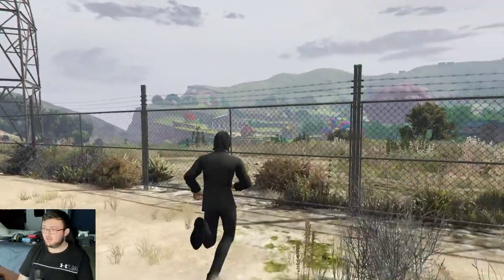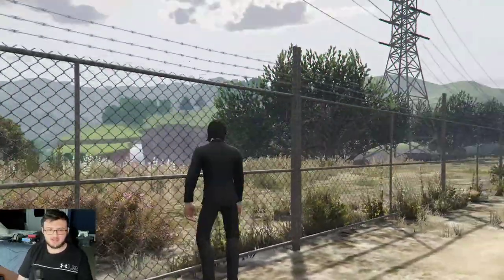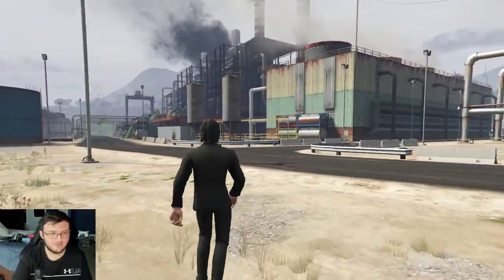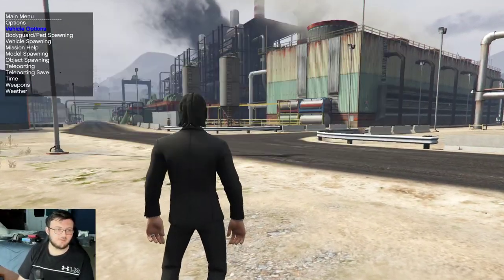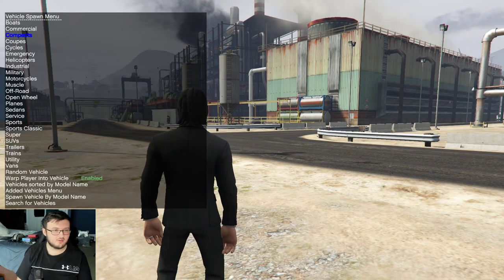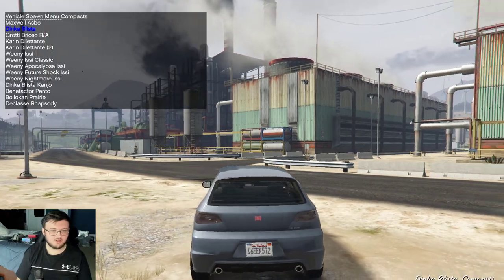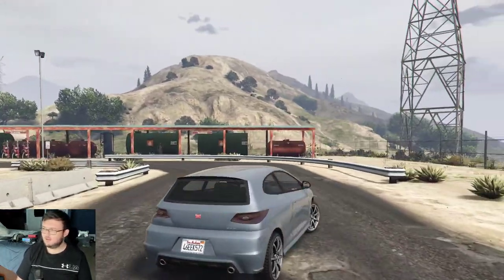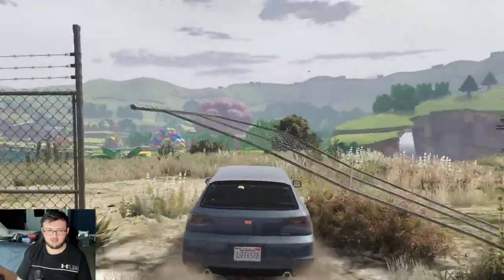This is going to be kind of interesting. I can't get over this fence because this fence is freaking crazy. So I'll go ahead and spawn in a vehicle real fast — do the vehicle spawning — and we have to run right through this fence. Hypothetically speaking. Yep, there we go.